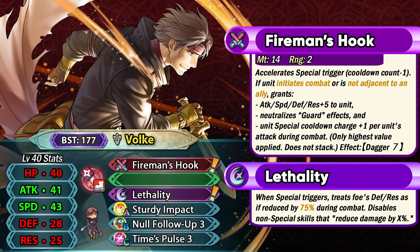Fireman's Hook is always active in the player phase; if you want it active in the enemy phase he needs to be solo. With that condition met, he can get plus 5 to all stats, the null guard effect, and special acceleration on his own attacks. This means he doesn't care about any guard opponent and freely charges up his Lethality. With Time Pulse, Lethality becomes a 2-turn special, so he can easily trigger it on his second hit. The null guard effect and special acceleration is a very strong combo that makes him a really powerful unit, with a base attack of 41 and base speed of 43.